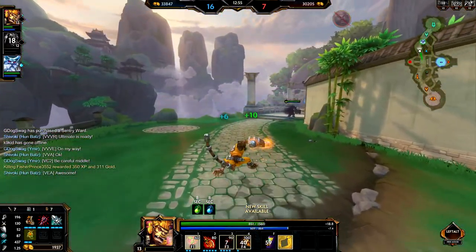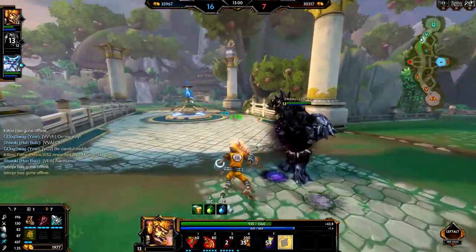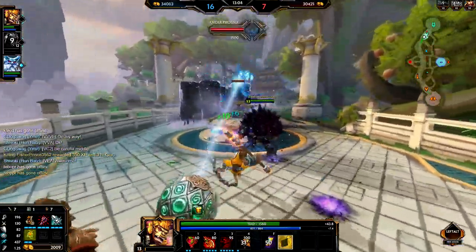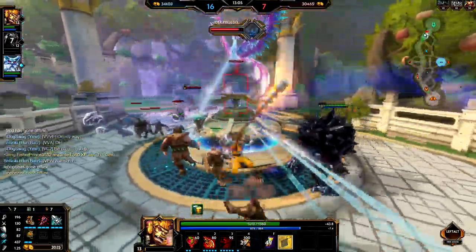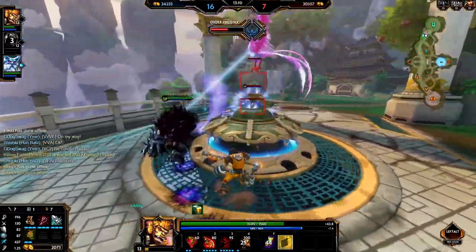The cooldown is 90 seconds, and with some cooldown reduction you're looking at about 80 seconds — not too bad. The radius is 35, so quite a big radius. It's one of my favorite ultimates in the game — very fun to use and very fun to see the entire team get devastated when you press that ultimate button.